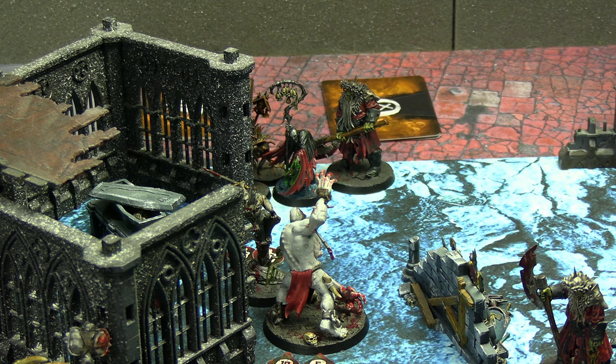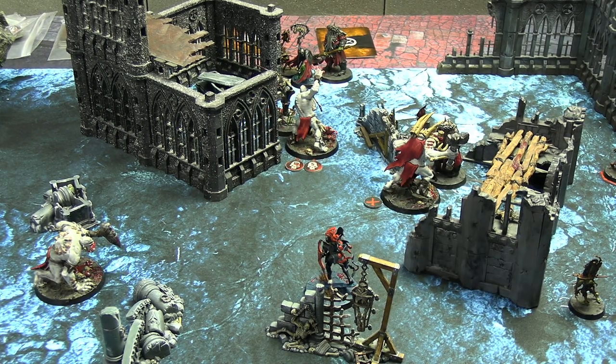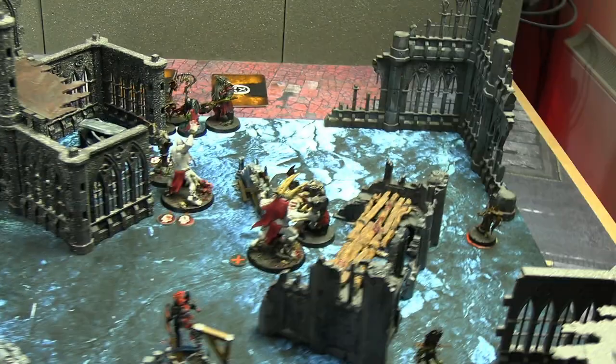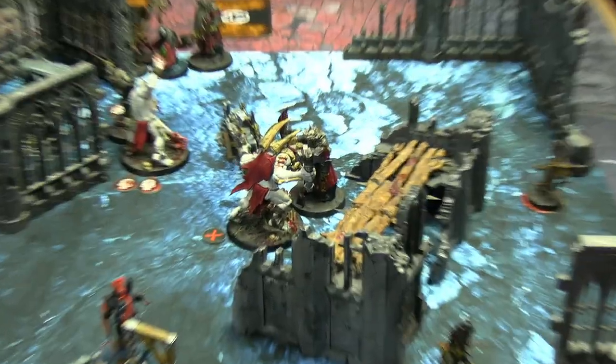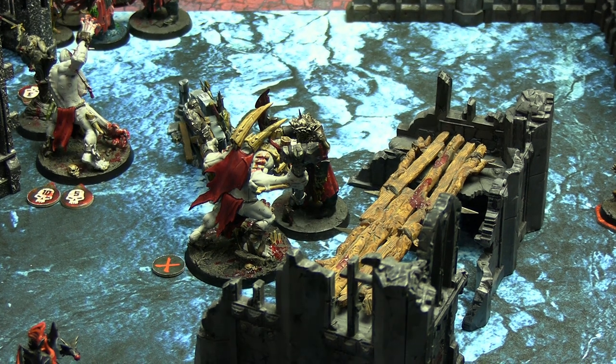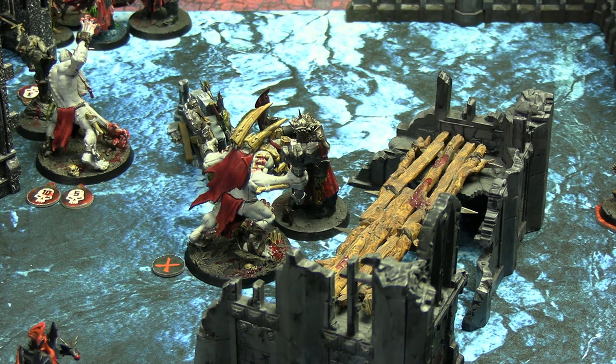The Clawback activated for the Gorger Maw Pack: moved five inches, spent their double two on Bounding Leap to get into combat with the Kursagi Nightguard blocking the pathway. He then struck — four attacks at strength 5 versus toughness 4 — getting two normal hits and a crit for a total of 12 wounds. The Kursagi Nightguard is a 30-wound model so it's hard to chip away, but he got a good start.